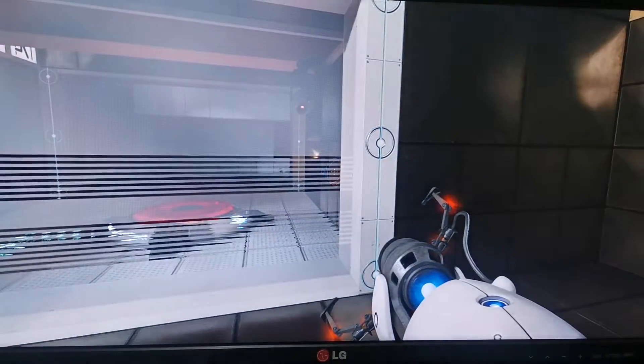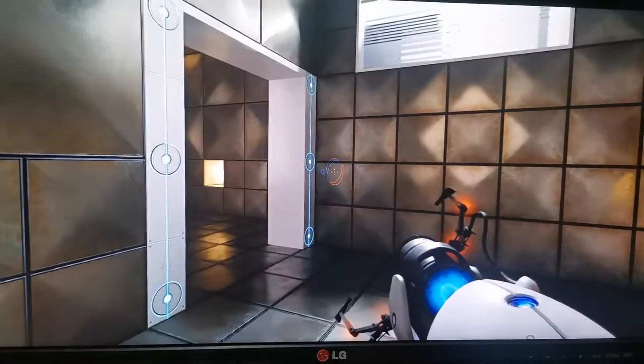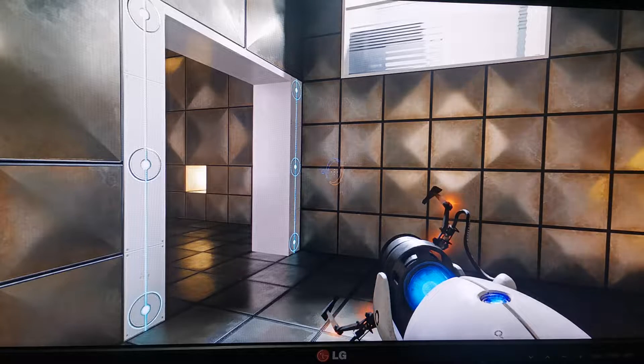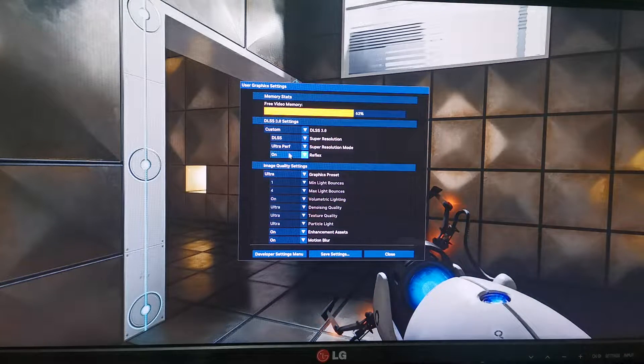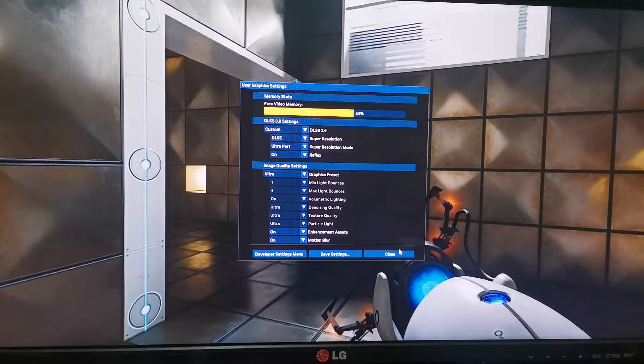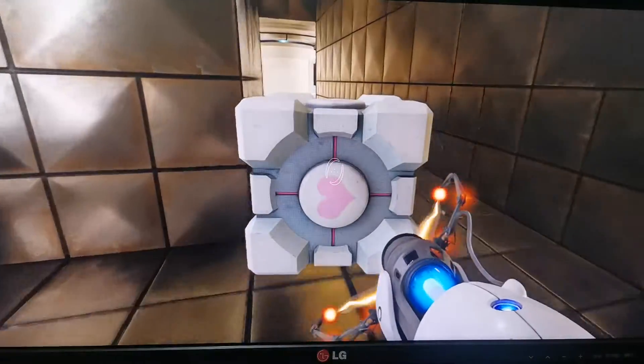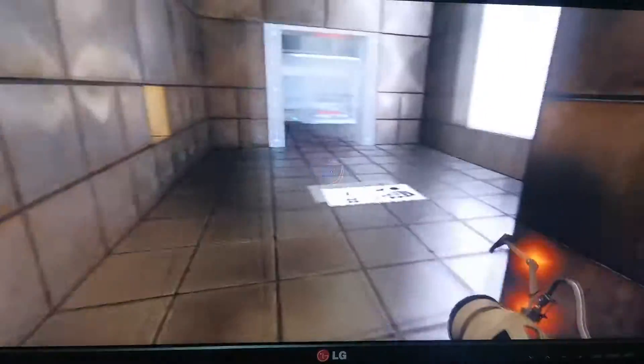So, if I have an RTX 3060 with the minimum system required, I have to go to Alt plus X and set it to ultra performance, which means lower graphics, a weaker graphics solution, to run this game okay. And as you can see it's running very well with that setting.